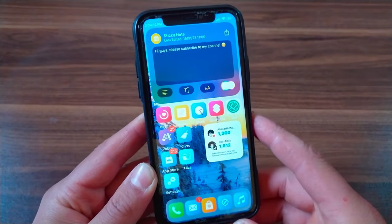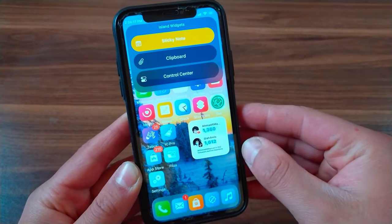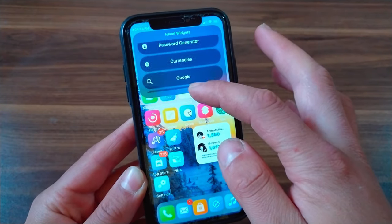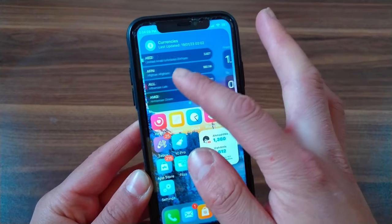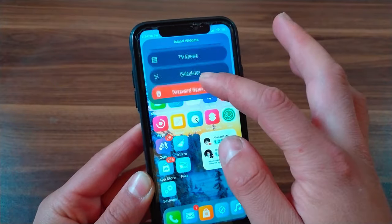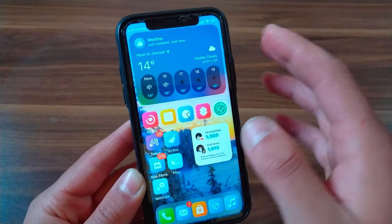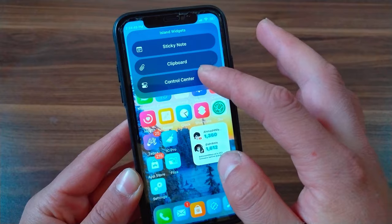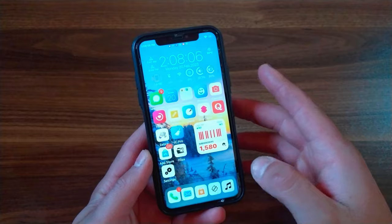The next tweak is Island. This tweak brings a feature very similar to Dynamic Island to notched and non-notched devices running iOS 14 up to iOS 16. It has beautiful animations similar to the Dynamic Island and allows you to access 37 individual interactive widgets including currencies, password generator, calculator, weather, control center, and many more.